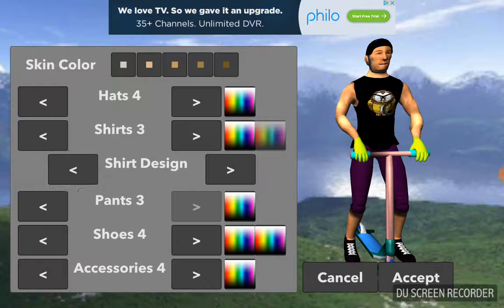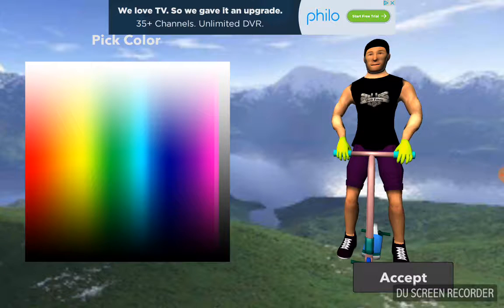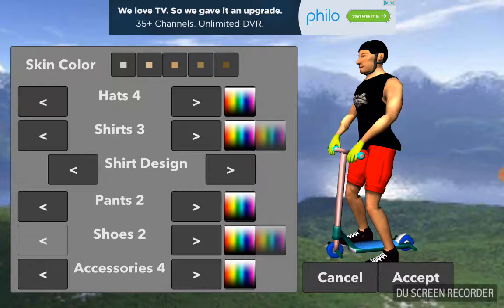It doesn't have that kind of design, I'm just going to put that on because it kind of looks like it. I'm going to be wearing shorts — red. Yeah, like that, but they're like soft shorts, like gym shorts. I'm gonna be wearing some slip-ons today.